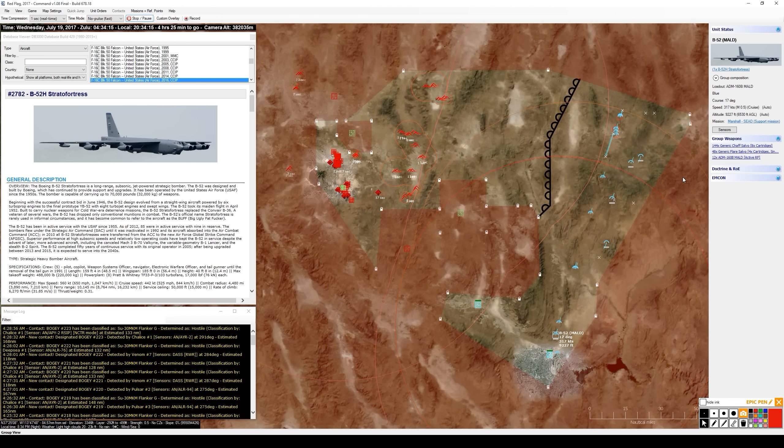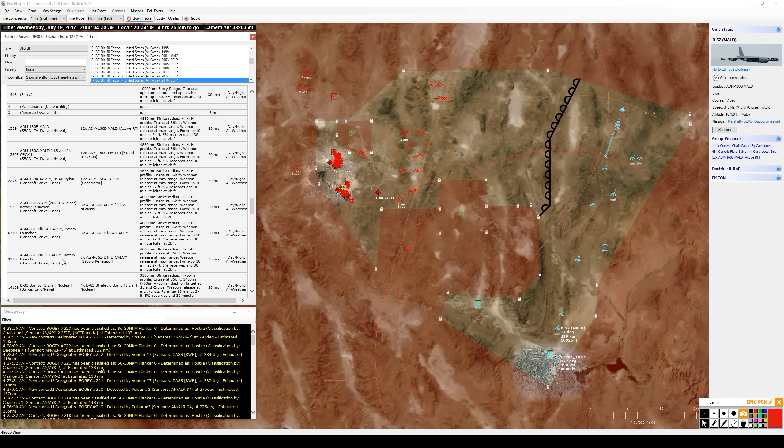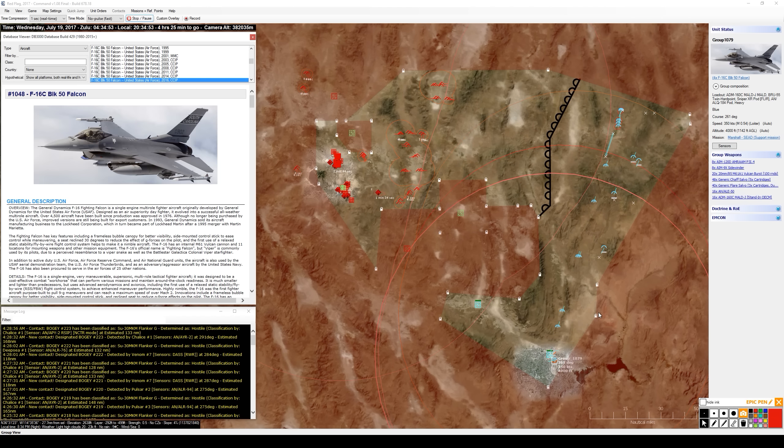The B-52 is loaded with 12 ADM-160 MALDs. Its role is to add to our capability to deceive the enemy as we get going. It would also be great to have JASSMs or CALCMs - some kind of standoff strike - on the B-52 for this mission, but we'll take what we can get.